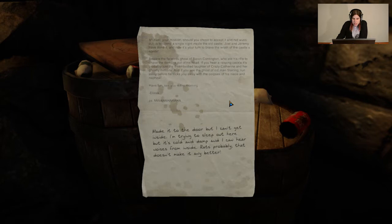Another letter. "Michael, your mission, should you choose to accept it, is to spend a single night inside the old castle. Joel and Jeremy have done it and now it's your turn to brave the wrath of the castle spirits. Beware the faceless ghost of Baron Contington, who ate his rifle to chase the demons out of his head. If you hear a raspy cackle, it's probably just the disembodied laughter of Crazy Catherine and her ghostly minions. And if you see the ghost of Old Man Sterling, run away before he locks you with the corpses of his niece and nephew. Have fun. See you in the morning, Alyssa. P.S. Mwahaha."